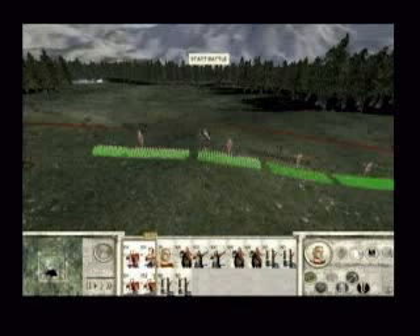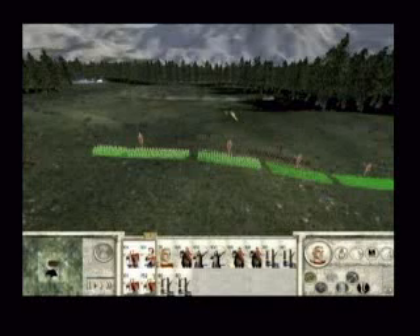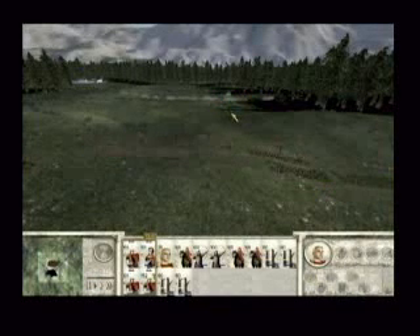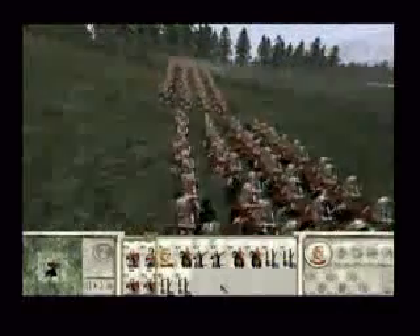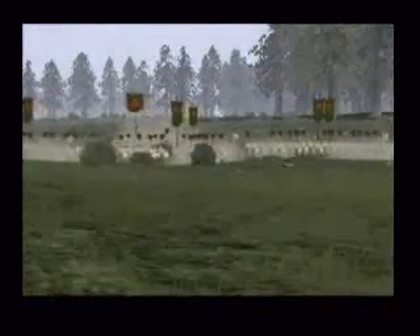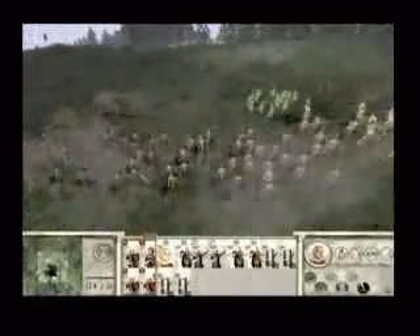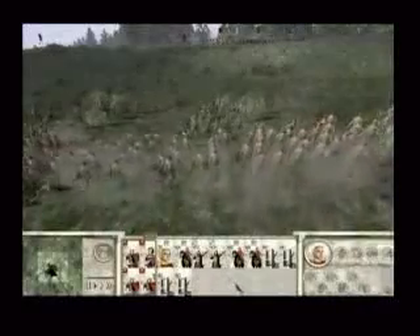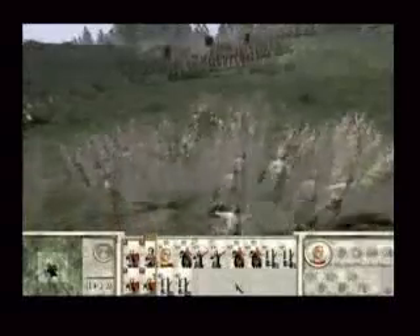Multiple units can be grouped together to make controlling massive armies even easier. Here the infantry in Caesar's army has been grouped and ordered to march forward towards the Gauls. The Gauls are ill-disciplined and will be much less ordered in battle — all of the barbarian factions will fight in this way. The Roman cavalry has been selected and ordered to charge the right flank of the Gaul army.